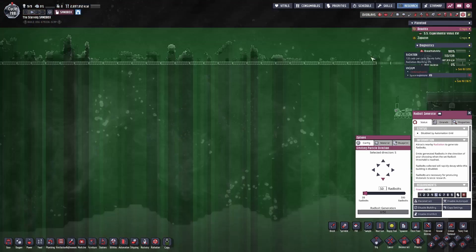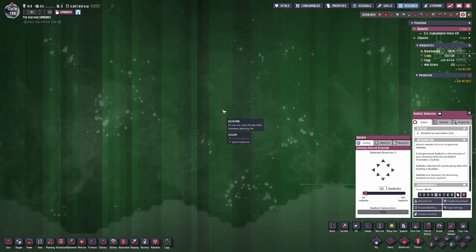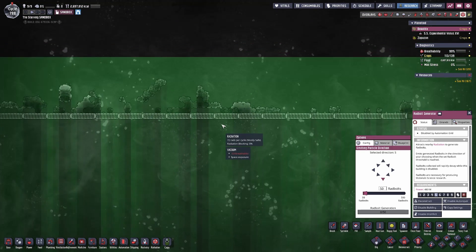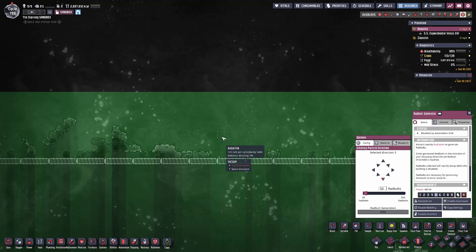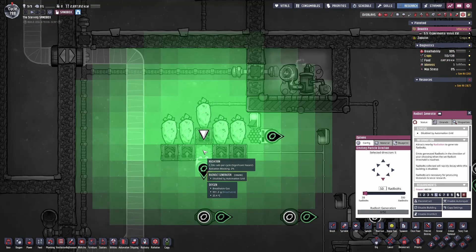Another source of radiation is space. With space you obviously don't have a lot of radiation production, but if you don't have access to Weezwort or liquid nuclear waste, this is certainly an option. You only get around 72 rads per cycle, even if you go up very high. If you go past the bunker doors you would normally build, it's going to be around 125 rads per cycle, which is still not very much considering how much it takes to fire a Radbolt from one of these Radbolt generators.